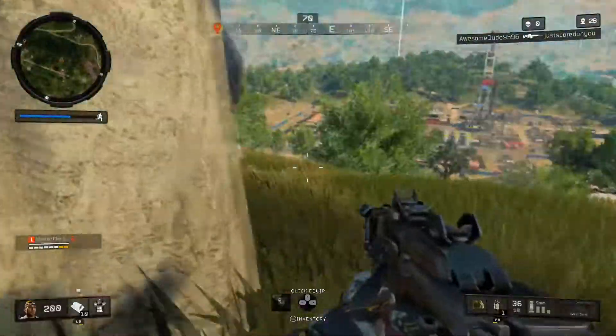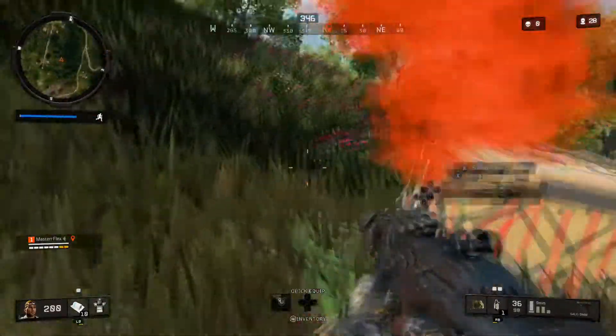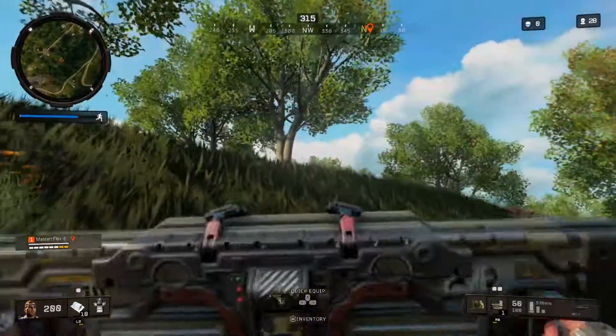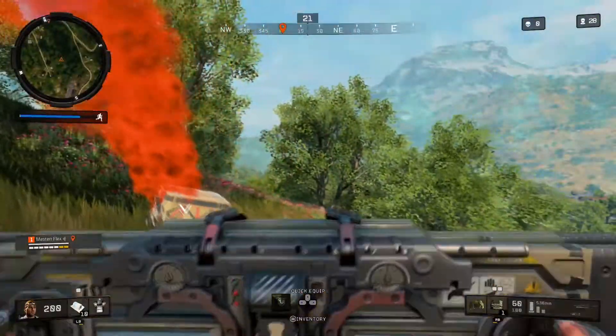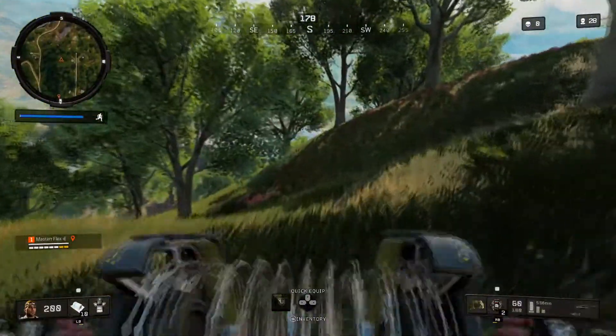Now I'm going to run over to where it lands real fast. When you open it, you get a barricade and two spike traps. You have to lay down the barricade and both spike traps in order to get the skin.